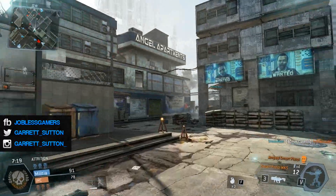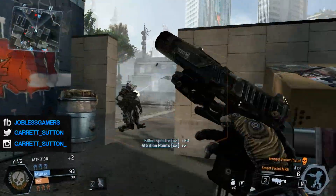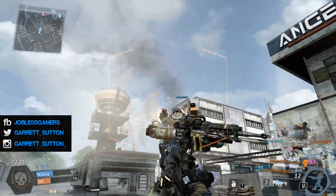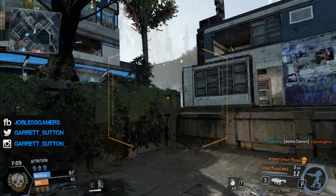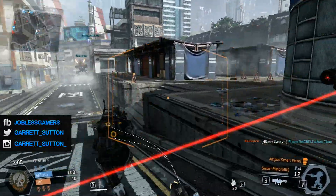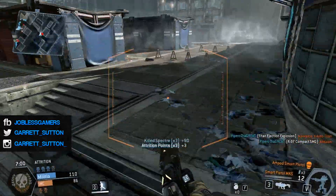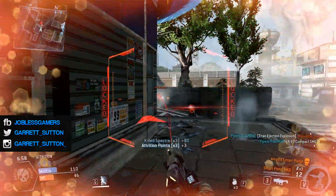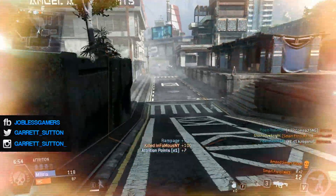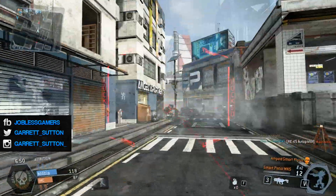I also recommend staying as far away from Titans as possible. Yes, you can jump on their back and use your auto pistol or Sidewinder for extra points, but it's just not worth it. In the time you spend trying to kill a Titan, you could be running around killing grunts and NPCs like these right here, which give pretty good attrition points to help your team win.